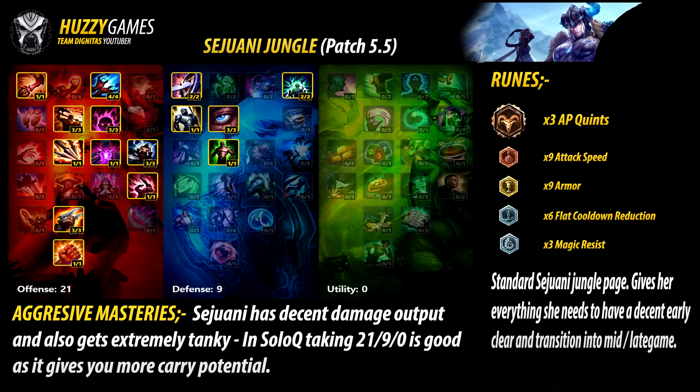Now let's go over into the masteries. The first one is the aggressive page, which is the page I use pretty much 99% of the time as I am a fairly aggressive player. Especially in solo queue, you want to be the guy that is carrying — even if you're a tank, you want to be the guy engaging and doing the damage. Sejuani is amazing at doing that. Now there are some nerfs upcoming to Sejuani in 5.6 that may hurt her damage a little bit, which may make the 9-2-1 page more standard, but this is the standard aggressive page for her.